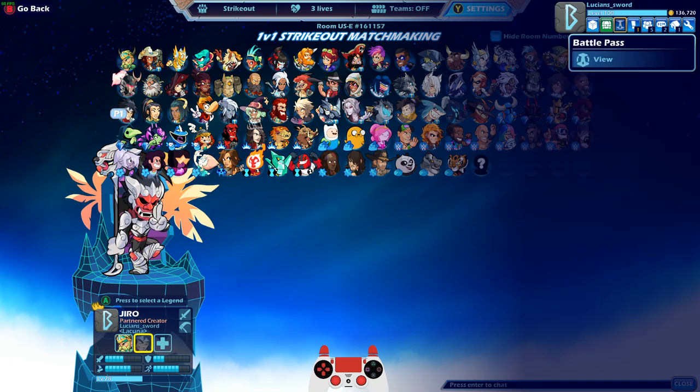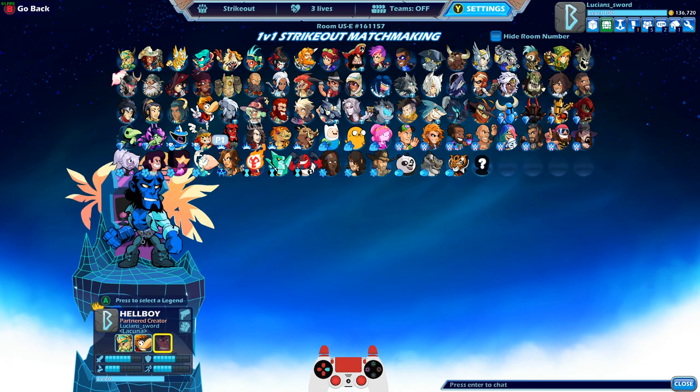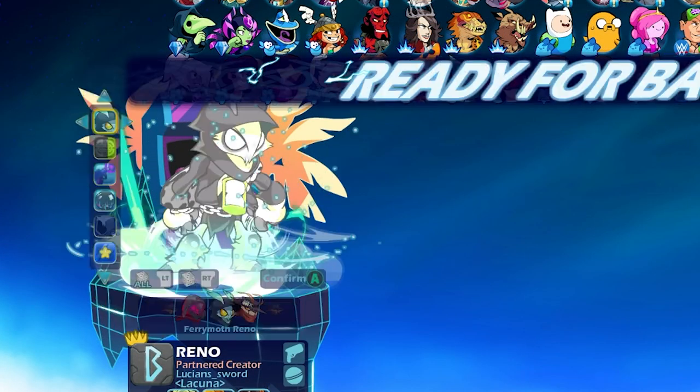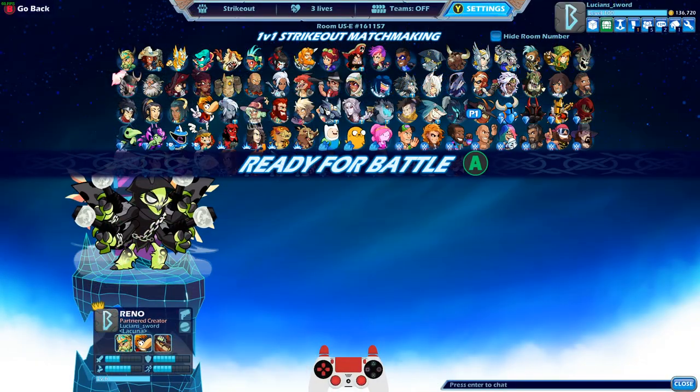I need Lance or Spear, but more importantly axe, gauntlets, or cannon. So let's go Rayman — he has axe and gauntlets. And then I'll finish it out with Reno. Check out that Reno skin — I got the Charged OG colors and then the Princess Bubblegum Blasters. Looks so crazy.